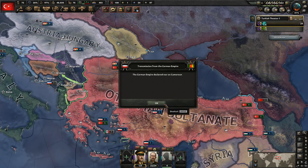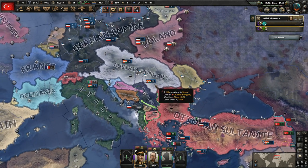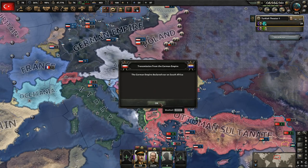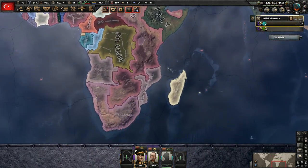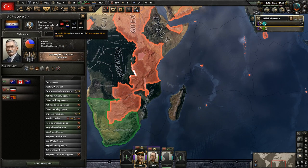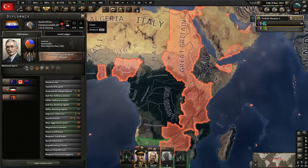Let's take a look at the compliance here — 62% and 62%. As soon as those get to 70% we'll build a core of that territory, though we'll need the political power as well. Germany just declared war on Cameroon. That will cause some greater conflicts because they just declared war on the Commonwealth of Nations by declaring war in South Africa.